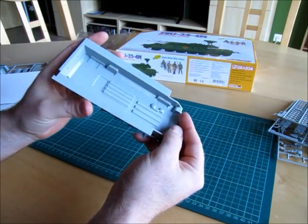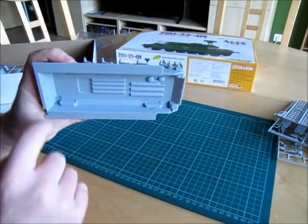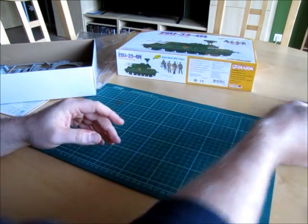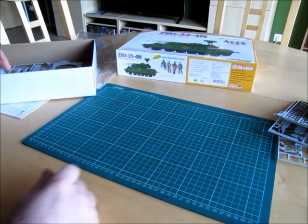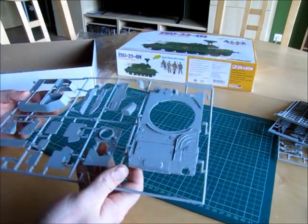You can see the staining again — it looks dry but has brown stains inside. It's not greasy — no grease on my fingers. The other sprue here is the upper part of the hull.